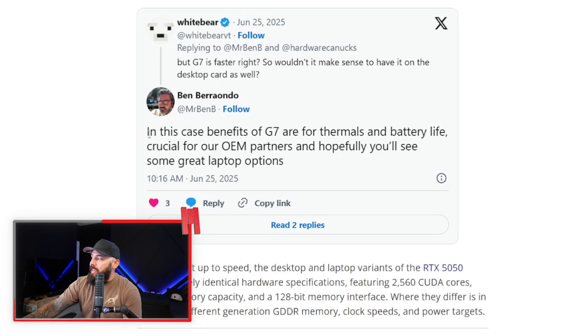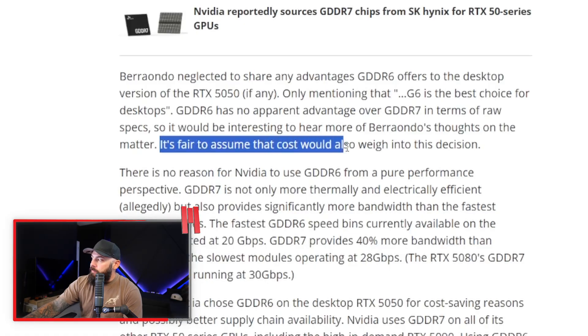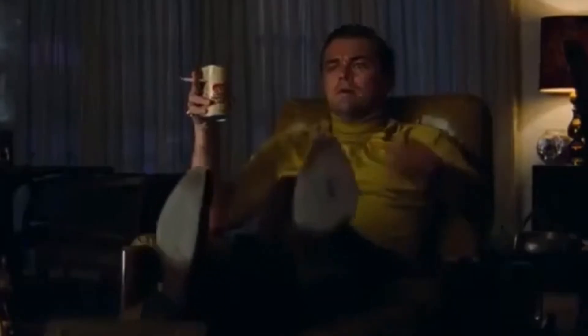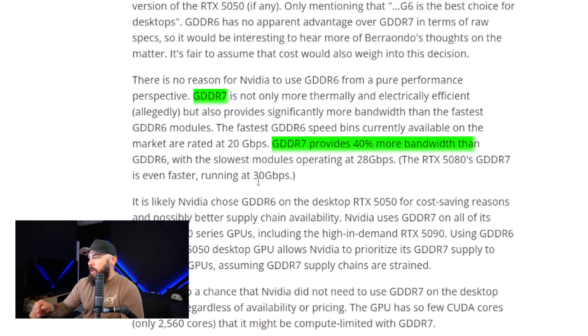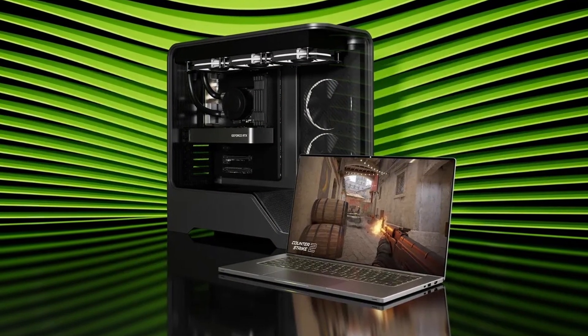Here's his response: 'In this case, the benefits of GDDR7 are for thermals and battery life. It's crucial for OEM partners, and hopefully you'll see some great laptop options.' The most important line: it's fair to assume that cost would also weigh into this decision — or more accurately, cost is probably the only thing that matters, or at least is the most important factor to NVIDIA. You've got the NVIDIA employee saying it's fine — which is essentially the tech equivalent of 'she's got a great personality.' GDDR7 has up to 40% more bandwidth and better thermal efficiency, so the laptop version is faster and cooler than the desktop one. Nice.